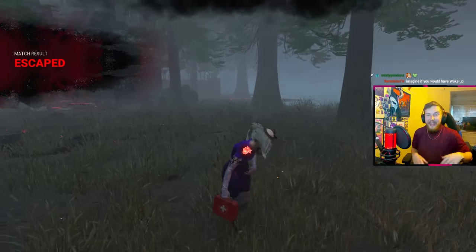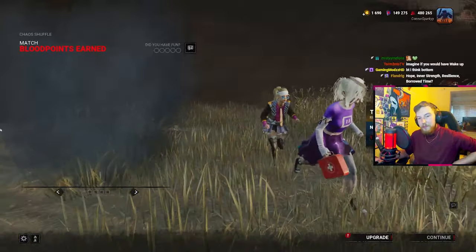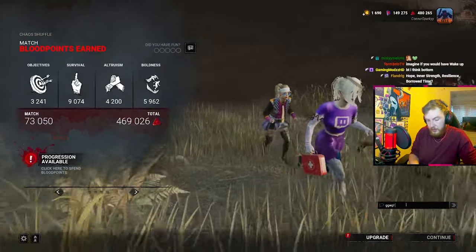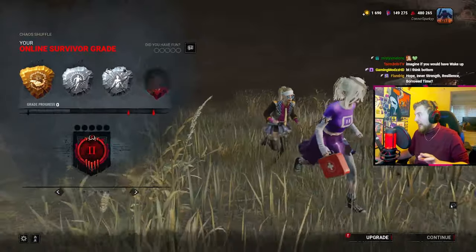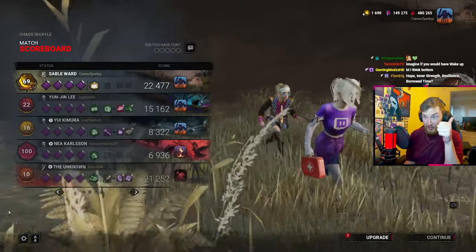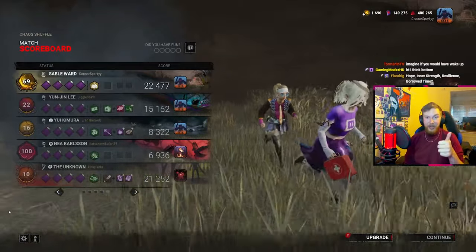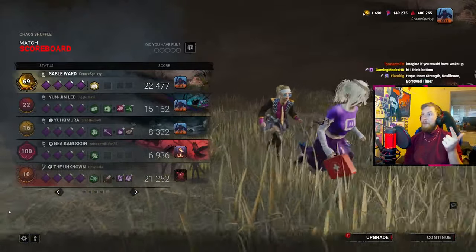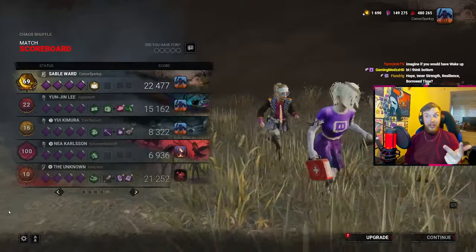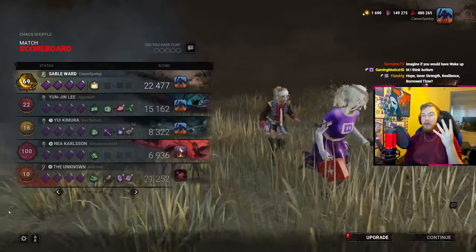Imagine if you'd have Wake Up - that's kind of why we needed to get them to close the hatch. BT bottom - you reckon Borrowed Time? You both think Borrowed Time. Let me quickly say GG. We know for a fact it was Hope - I'm so glad we waited until hatch closed, that's actually so helpful. So it was Hope. We had Inner Strength because we healed in the locker, and we cleansed the totem for it to enable. We had Resilience - when we were injured we repaired a gen quicker. And you guys think Borrowed Time for the fourth one, but we opened a chest and didn't have any add-ons so we can rule it out.